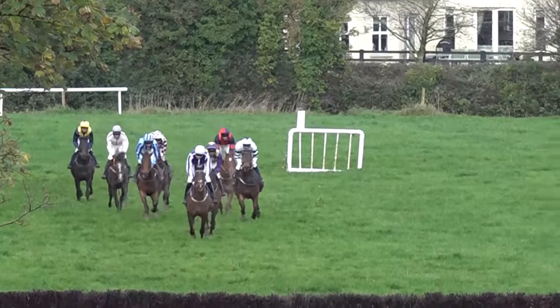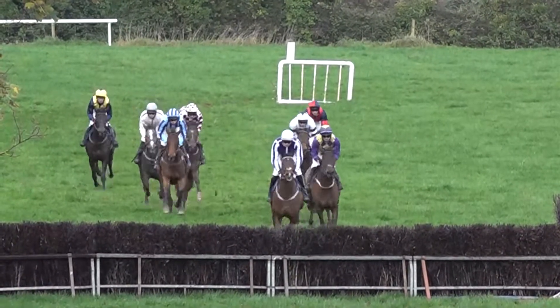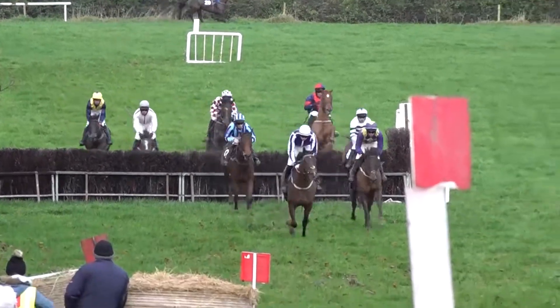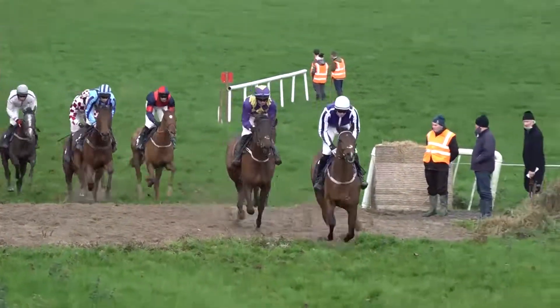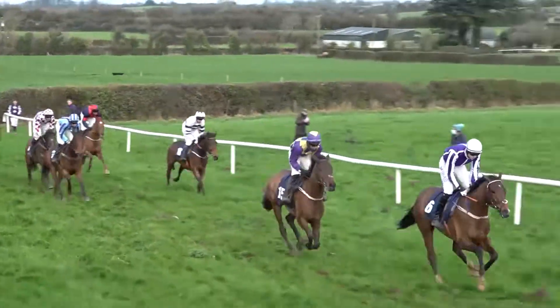Straightening up towards the next fence, beginning to climb uphill towards fence number ten — the last in the circuit. As they come to it, Master Splinter leads the way by a length from Bubble Dubuis in second. They're followed next by Haston Claremont and Zanidi. These are followed next by Leiter Green, who moves into fifth. Wasini Island at sixth, then Extrapolation, and the back marker is Spagnum.